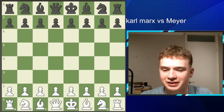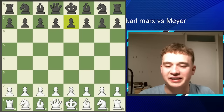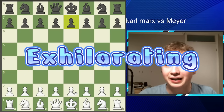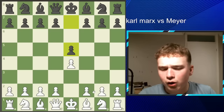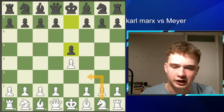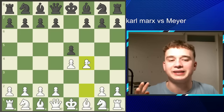Karl Marx had the white pieces and his opponent Mayer, who was actually a German author, has the black pieces. This is a very interesting game — very sharp, very tactical, and a lot more exhilarating. Karl Marx starts with the move E4, and we see E5. And now, instead of normally developing with moves like Knight F3 or Knight C6, Marx plays the exciting move F4. This is known as the King's Gambit.